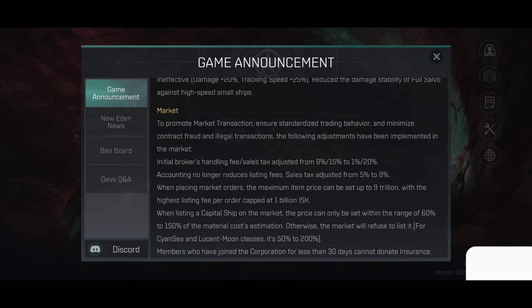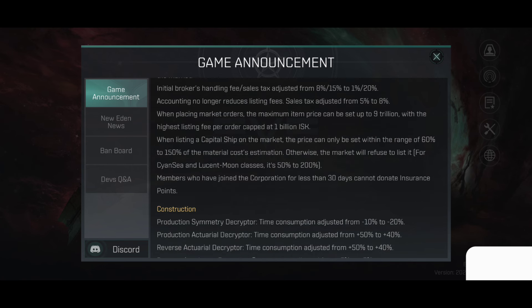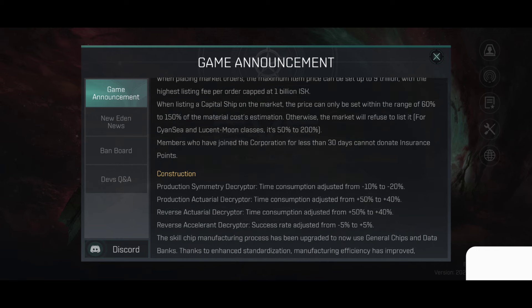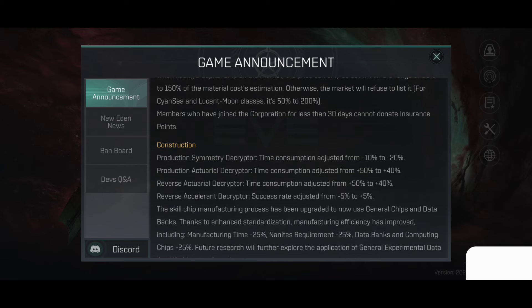Market updates: to promote market transactions, ensure standardized trading behavior, and minimize contract fraud and illegal transactions, the following adjustments have been implemented. Initial broker's handling fee taxes adjusted from 8/15 to 1 and 20%. Accounting no longer addresses listing fees. Sales tax adjusted from 5 to 8%. When placing market orders, the maximum item price can be set up to 9 trillion ISK, with the highest listing fee per order capped at 1 billion ISK. When listing a capital ship on the market, the price can only be set within the range of 60% to 150% of the material cost estimation; otherwise the market will refuse to list it. For CNC and Loose Moon classes, it's 50 to 200%. Members who have joined the corporation for less than 30 days cannot donate insurance points.